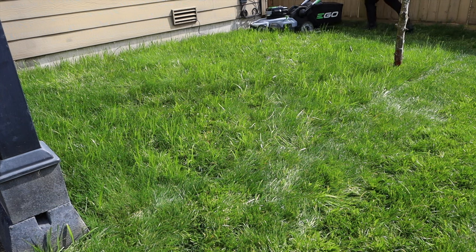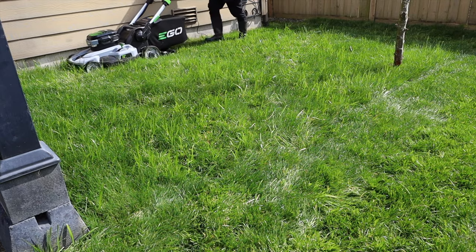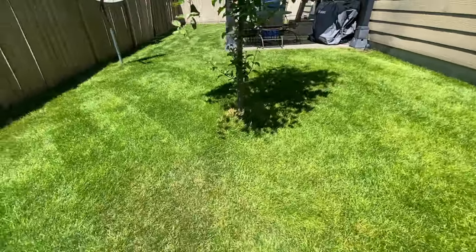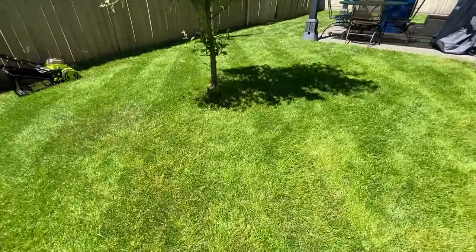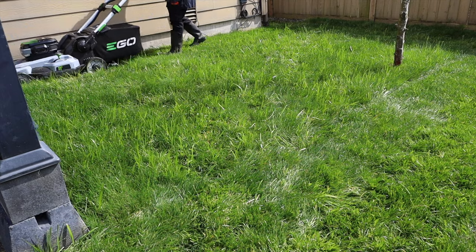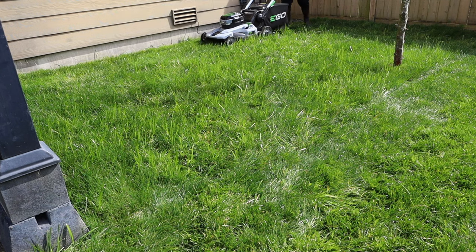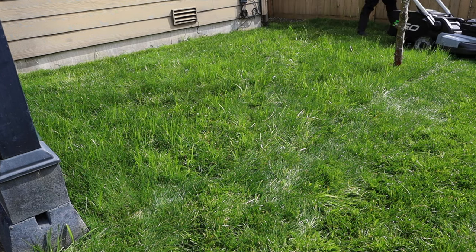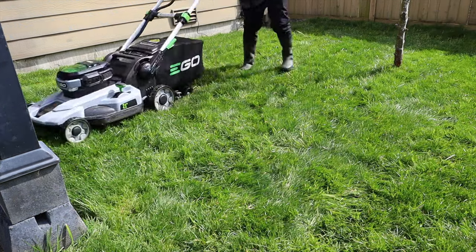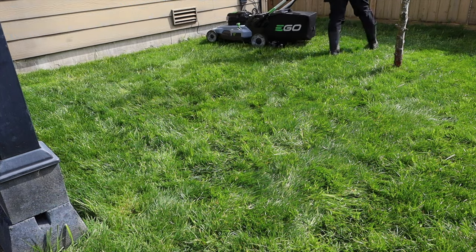Over here by the apple tree, you can't really lay down some stripes. With our Sun Joe it's a different story — it's a little more light, a little more mobile, you can lay down some stripes. But this little area is more for when people come over, they see the grass — it's tall, it's green, it looks good. As for striping and stunting on people, the Checkmate with tight spaces — skip it, don't put it on your Ego.